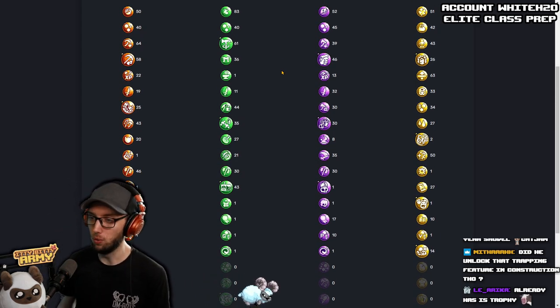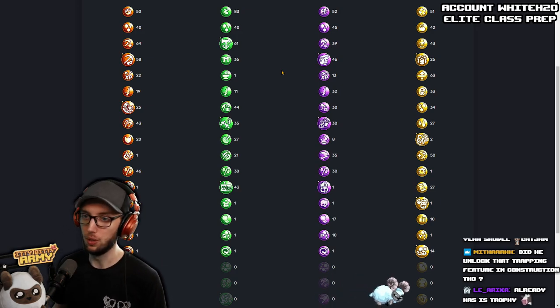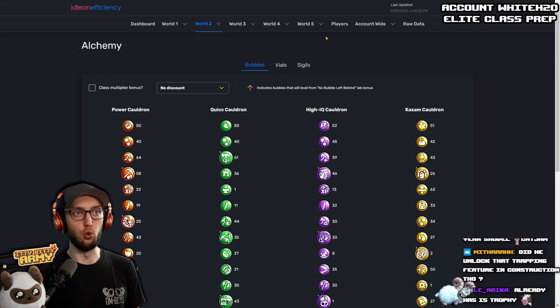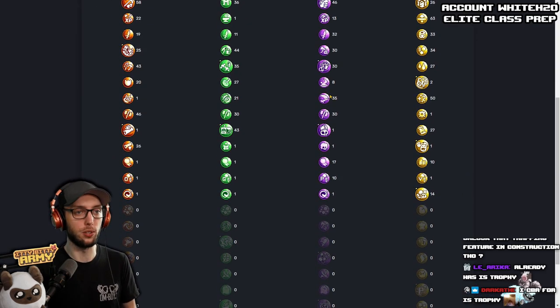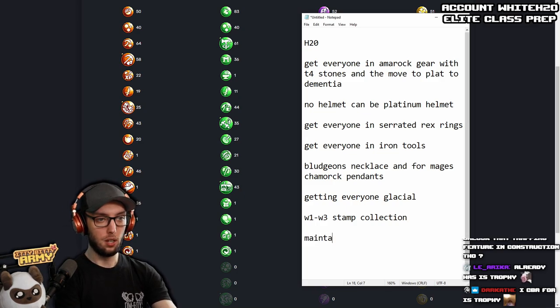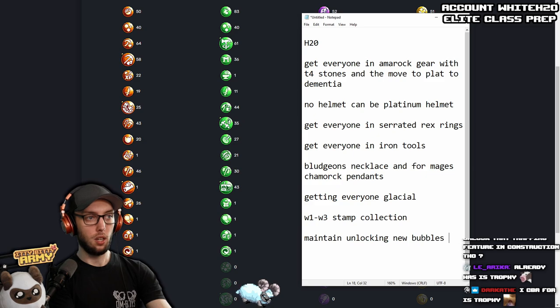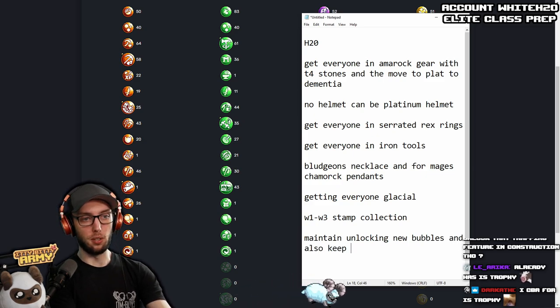For Alchemy — if you don't know, you can use the talent from the Shaman known as Bubble Breakthrough to increase the percent chance of unlocking new bubbles. If you have not done this already, I would strongly suggest doing that. Maintain unlocking new bubbles.